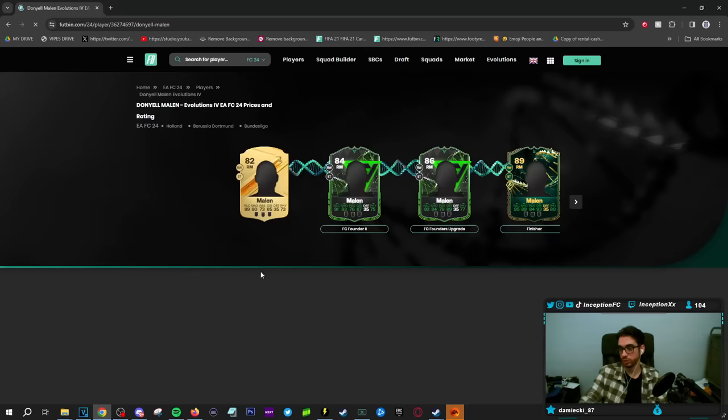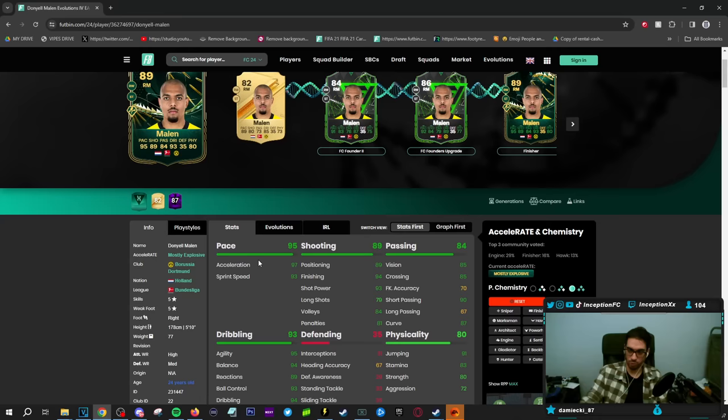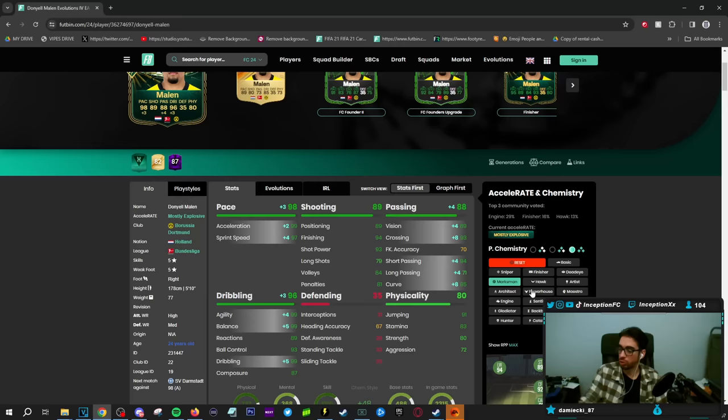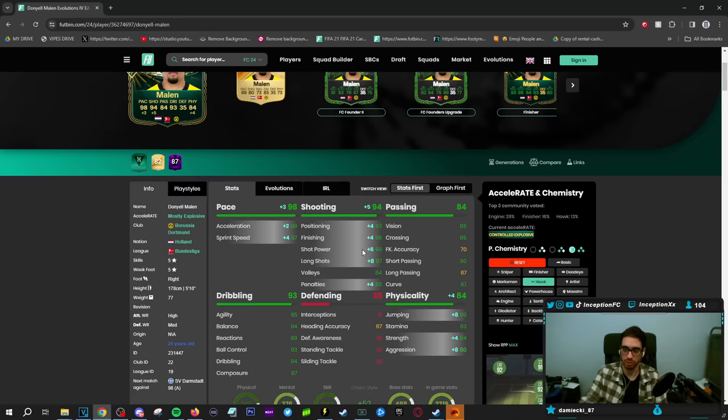With this card in game, honestly, you can kind of go in two different directions. Because he's like a bigger guy usually, you could potentially give him a Marksman chemistry style — giving him extra jumping, extra strength, extra dribbling — it can be very helpful for a card like this. But you could also give him the Hawk chemistry style to boost the physical, the shooting, as well as the pace in the card.